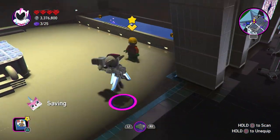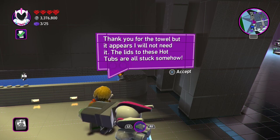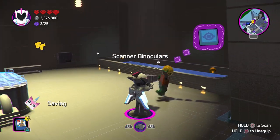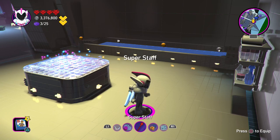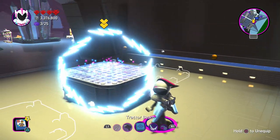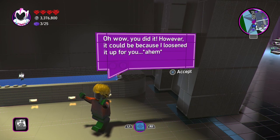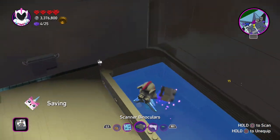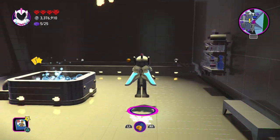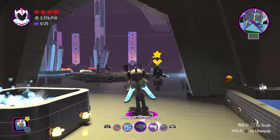Looks like we got Aquaman! He says thank you for the towel but he won't need it because the lids to the hot tubs are all stuck somehow. We can probably help with that — I think we just need to use the tractor beam again. I can just move it to either side. There we go! He says we did it, though he loosened it up. There's a brick in here — let me go ahead and snag that. This is super easy. Looking like there's nothing else to scan here. Oh, and here's the vampire dude again.